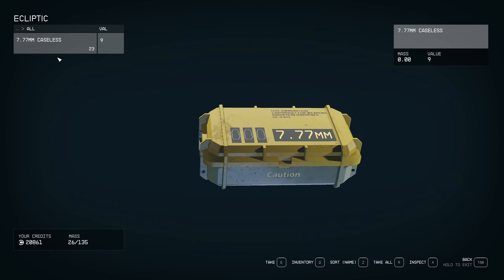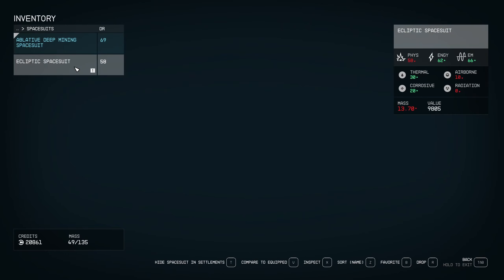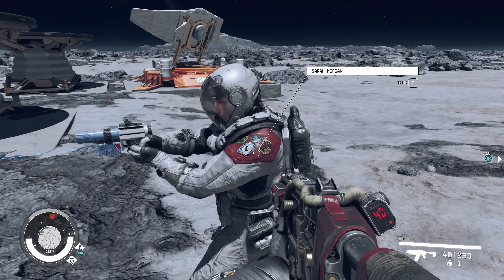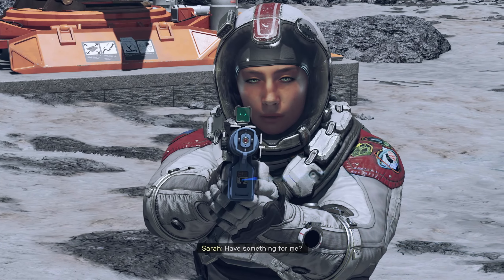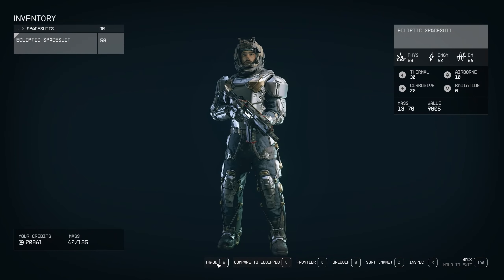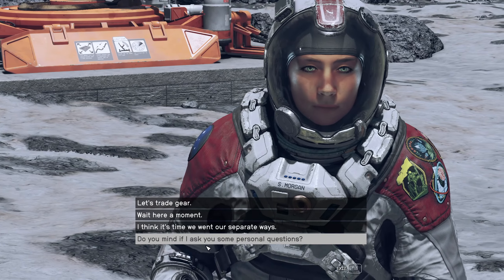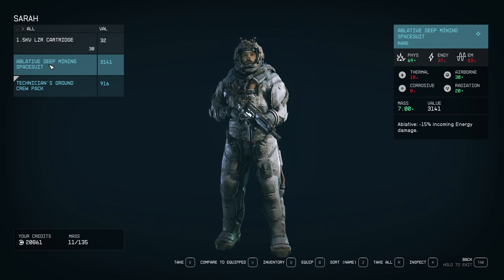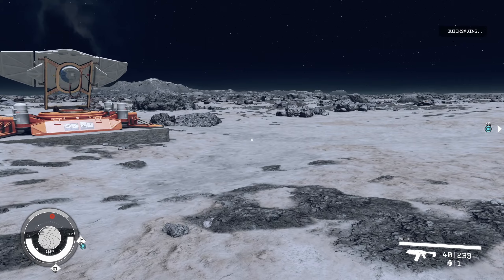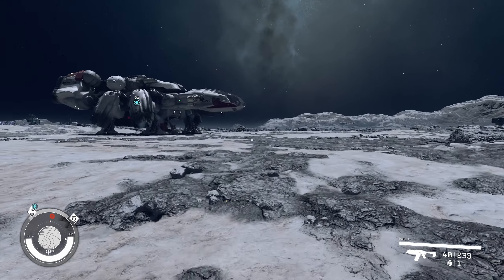Let's check what we got from him — Grendel, Ecliptic Spacesuit. Is it better? Less physical resistance but more energy and EM — I think it's better. Let's equip it and put our old one on our companion here via trade. Nice! I think this is a good place to pause the video. I'll see you in the next part — bye bye!